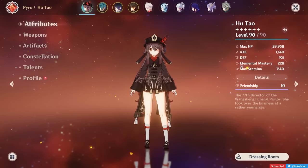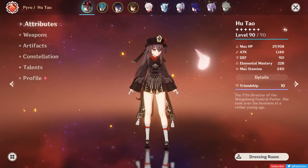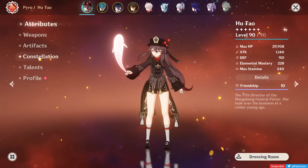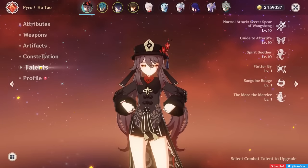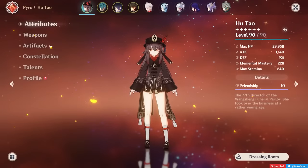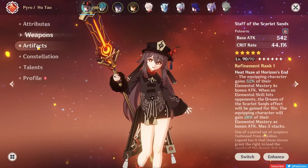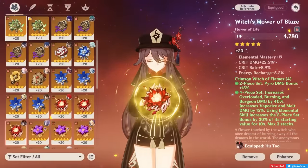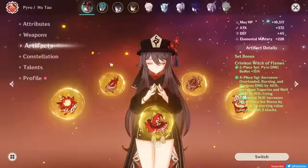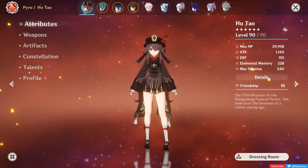For the showcase, I'll be using Hu Tao in the Double Hydro and VV Vaporize team setups. For reference, the Hu Tao I'll be using is at level 90, C0, with Triple Crown talents. Here is the build.